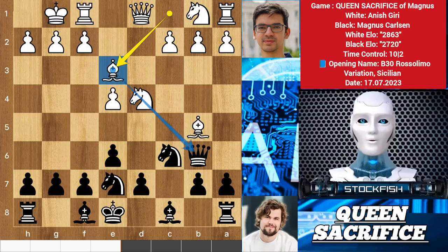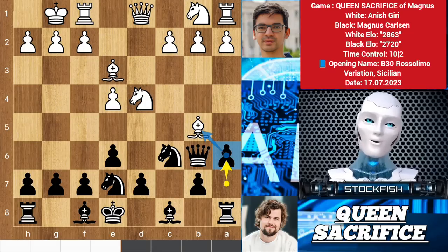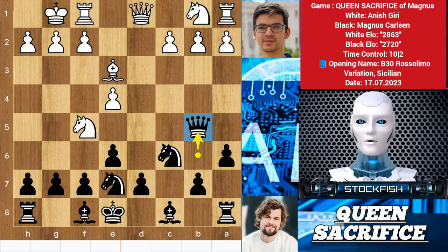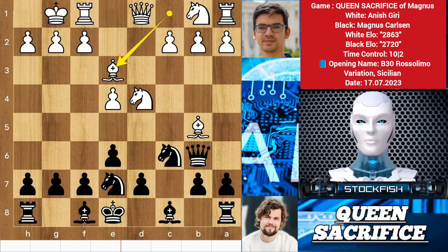The bishop is targeting the knight, but here if you think like Levy and play a6 to kick out the bishop, then the killer move will come: knight f5 to discover attack on the queen. You may ask, by capturing the bishop, where is the attack? I get an extra piece and extra advantages. You get an extra check to the king, and you will lose your game. So back to the position.